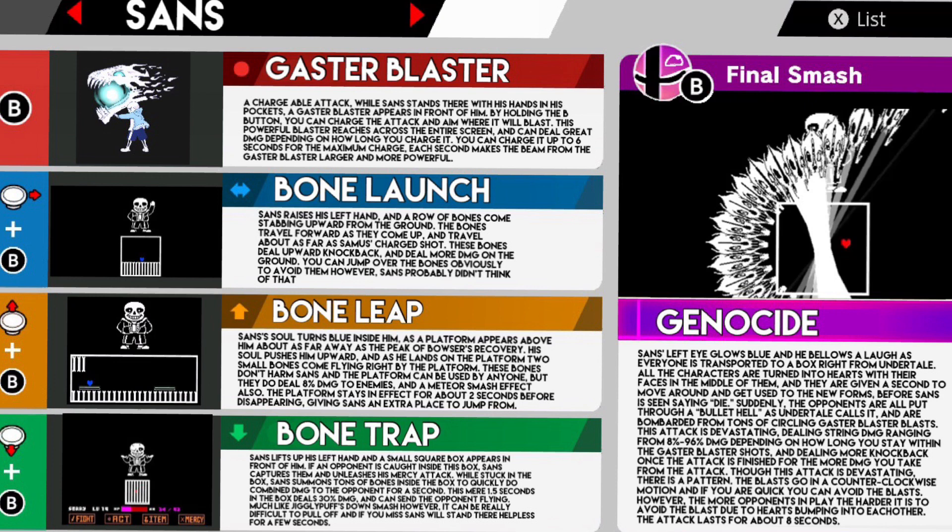This attack is devastating, dealing strong damage ranging from 8% to 96% depending on how long you stay within the Gaster Blaster shots. There is a pattern — the blasts go in a counterclockwise motion, and if you are quick you can avoid them. However, the more opponents in play, the harder it is to avoid the blasts due to the hearts bumping into each other. The attack lasts for about eight seconds.